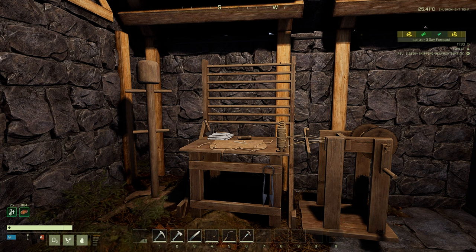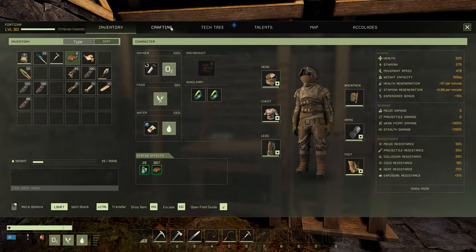Hello everyone, welcome back to the channel. Today I'm going to be showing you two new items coming in the Week 92 update. I'm on the experimental branch — it's just dropped — so I'm going to be showing you the bone armor and the new horse mount.